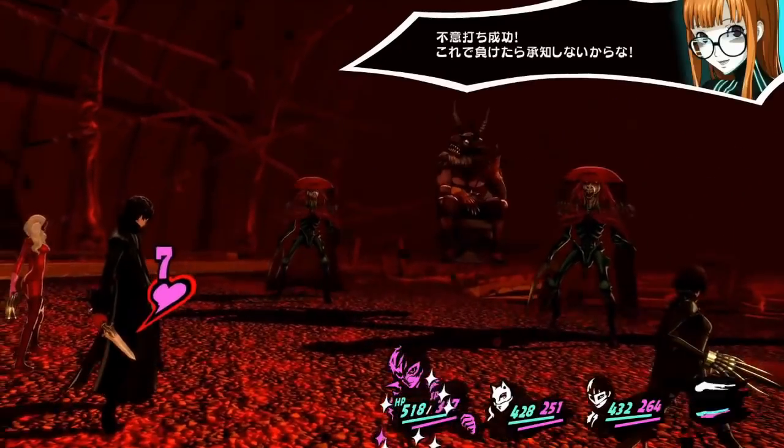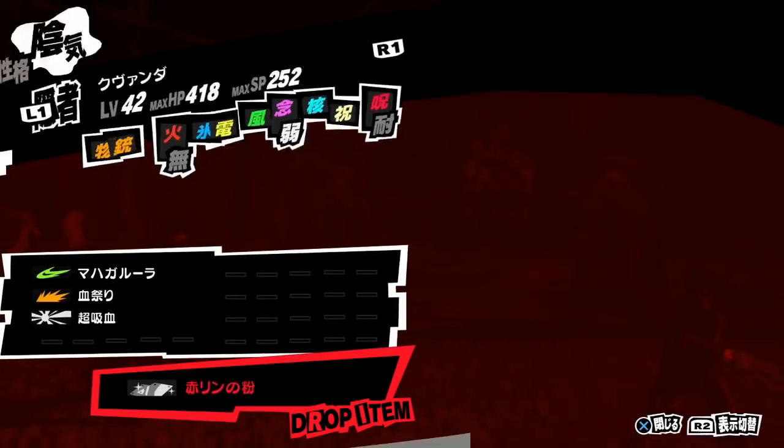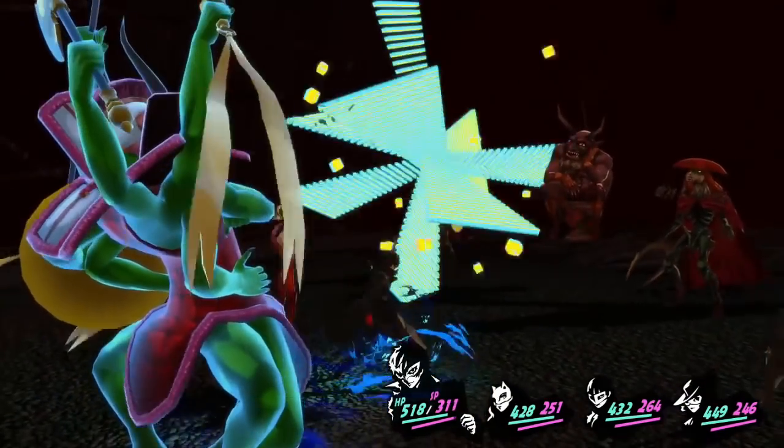Honestly, Persona 5 Royal makes it fairly easy to make really good Persona. Long fusion chains to pass down specific abilities really isn't necessary anymore, assuming you don't mind a little bit of save scumming. What can still be confusing, however, is passing around specific Persona traits.